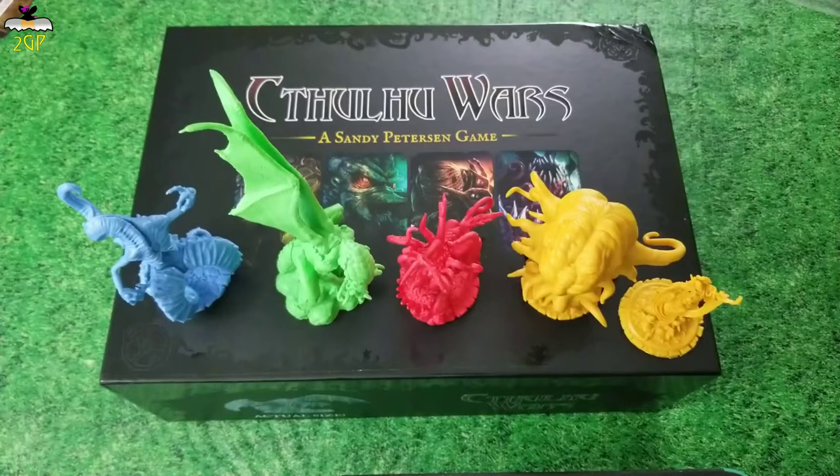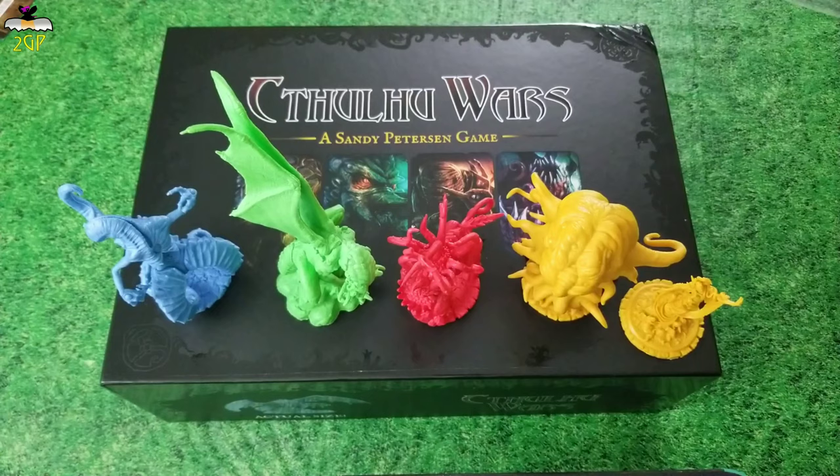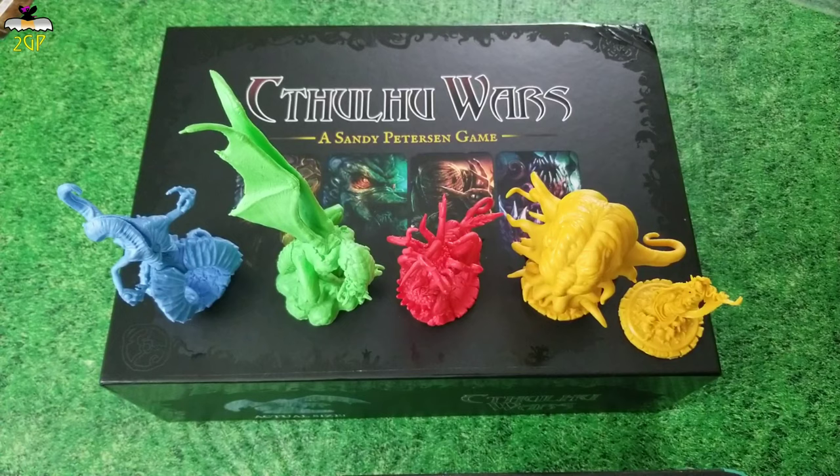And there we go, my friends! In under 30 minutes — Cthulhu Wars! How to play this game! So that's it in a nutshell. In the rulebook, they have great tips per faction: tips on how to both play a faction, as well as tips when you are facing certain factions. Those will become helpful in the game, especially for first-time players — you're definitely going to want to check those pages out.